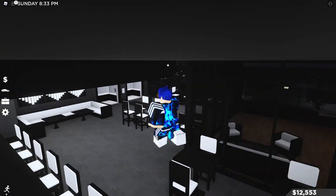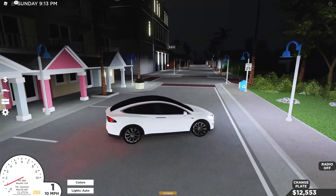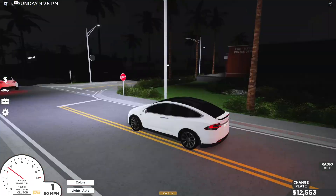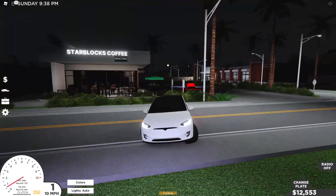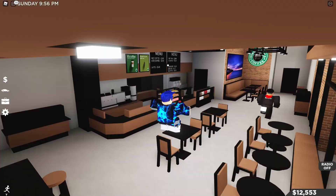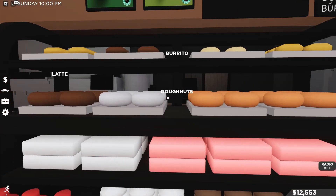The Teslas have really nice acceleration on here too. Let's go to the Starblocks — it's down over here. Right here is Starblocks Coffee and we're going to go ahead inside. Once you go in you have a realistic-looking Starblocks — it just looks really nice and modern; you have all the food and you can pick up the food, I believe.